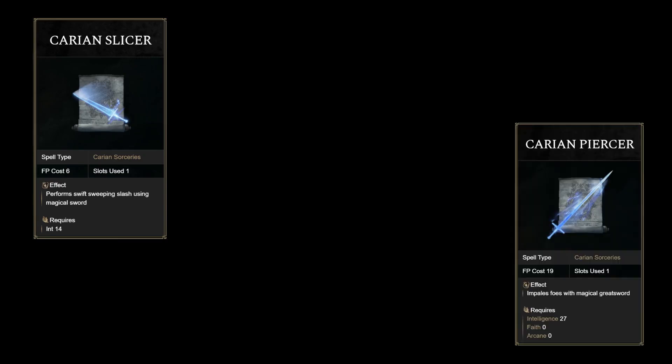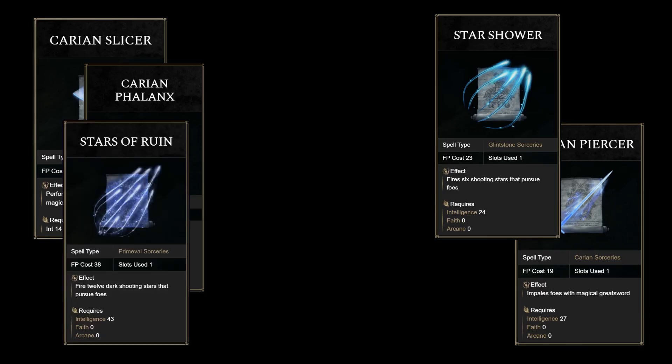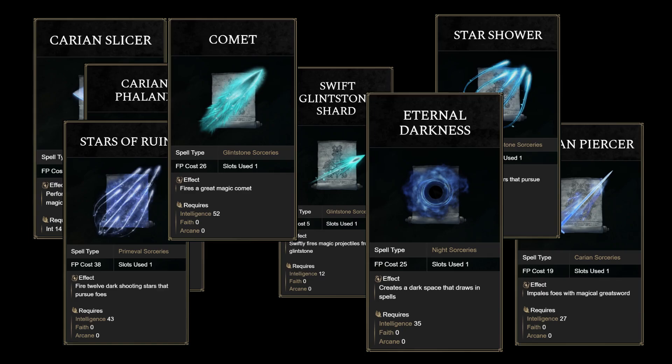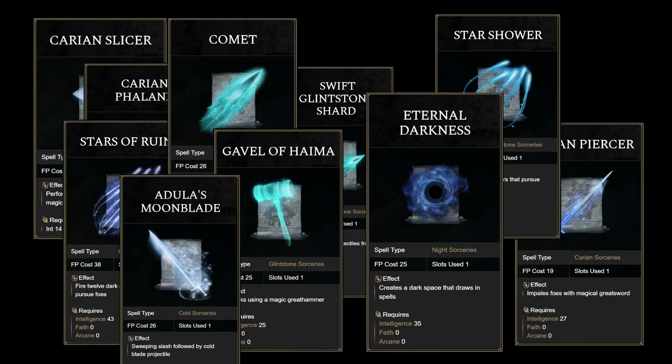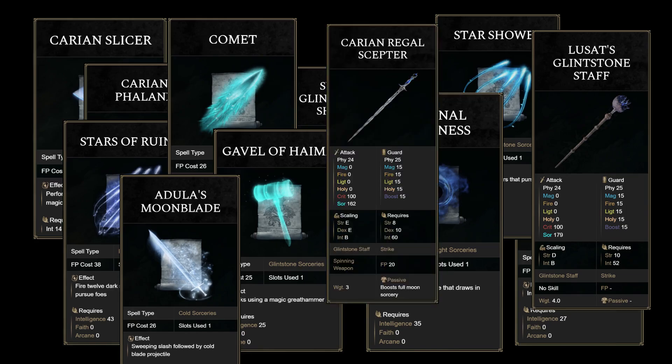Carrion Slicer, Carrion Piercer, Carrion Phalanx, Star Shower, Stars of Ruin, Swift Glimstone Shard, Comet, Eternal Darkness, Gable of Hyma, Adulla's Moonblade, Lusat's Glimstone Staff, Carrion Regal Scepter.